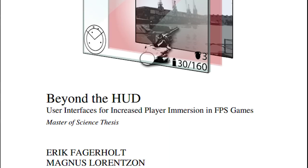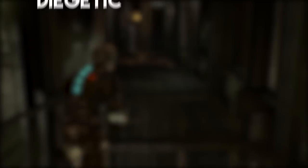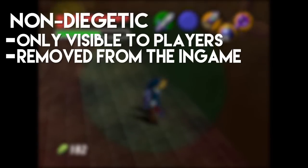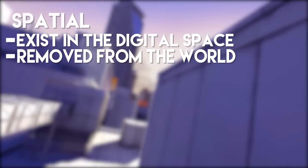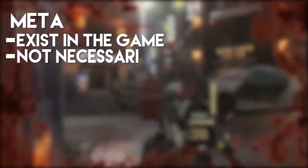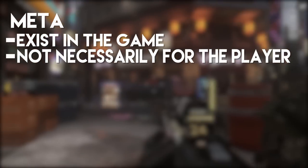According to Beyond the HUD, a thesis written by Eric Fargeholt, there are four types of heads-up display styles. Diegetic, where the interface is included within the game world and can be seen by both characters and players. Non-diegetic, only visible to players and removed from the in-game world — this is the most common form of a HUD. Spatial, where elements of the display exist in the digital space but are removed from the game world itself. And meta, where displays exist in the game world but not necessarily for the player, with most uses of blood splatter on screen being a key example.